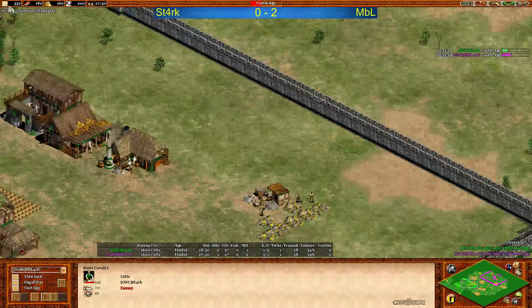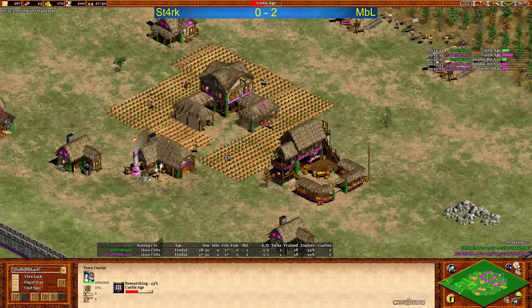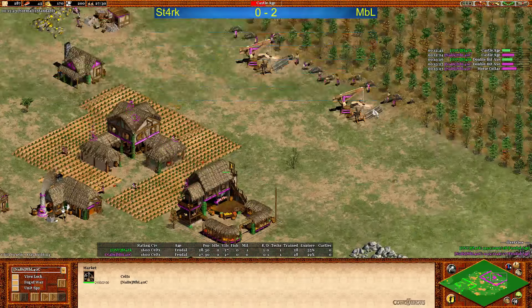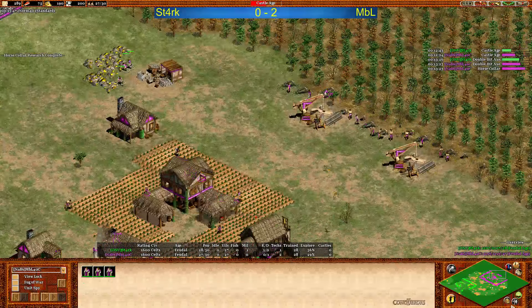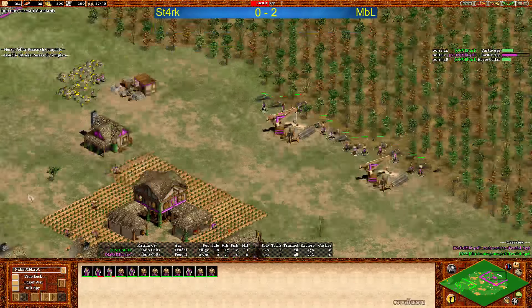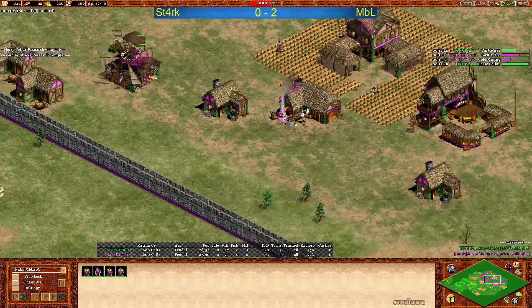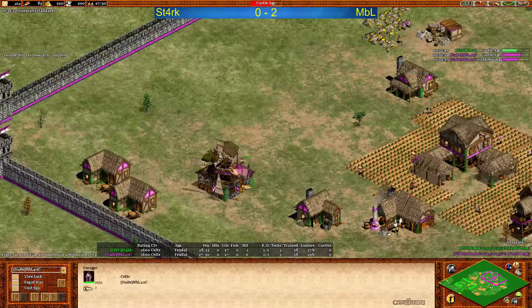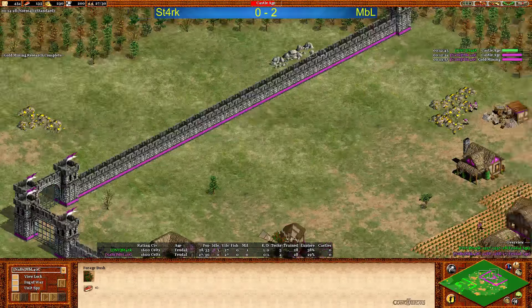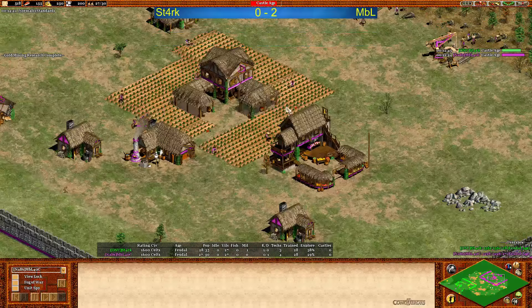Sending a villager will be enough to kill the scout - there we go. Bye bye scout for MBL. I think defensive siege, maybe minus three up early, then two TCs, later three TCs - so a total of four is possible. Twelve villagers on wood right now for MBL, that's eight farms up already. Very nice - and four in the berries. I guess one of those is going to build a siege workshop or monastery. And MBL of course the one going up faster.